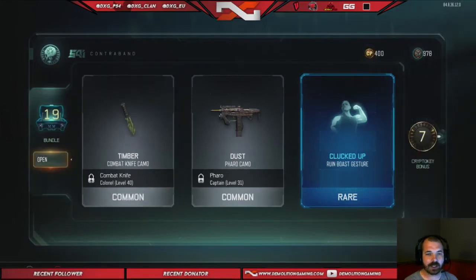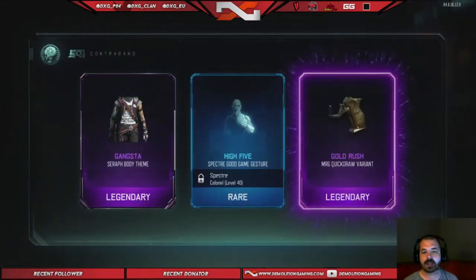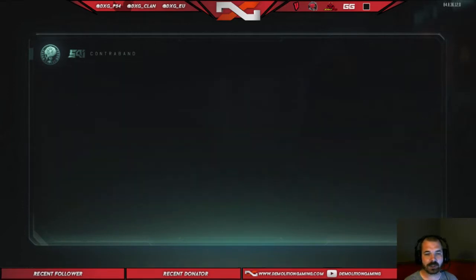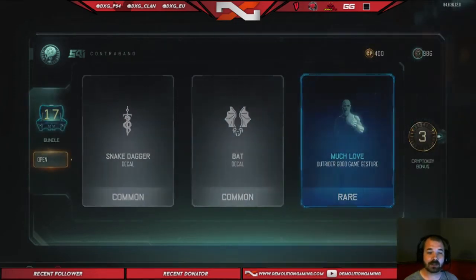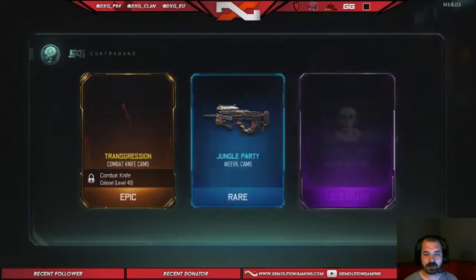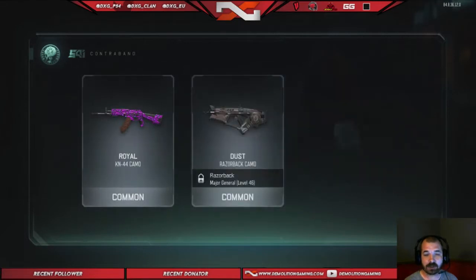I didn't get anything on the first one — that's awesome. Come on now. See, I just want like cool stuff. That's actually pretty cool, you could have a whole gold gun like that. I actually wish the diamond camo in this was more like Black Ops 3 or Black Ops 2 diamond camo. That stuff was dope — and that dragon camo on Black Ops 2, I wish they'd put that in Black Ops 3. That was one of my favorite camos of any Call of Duty.